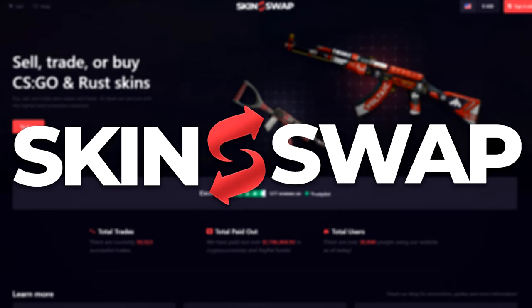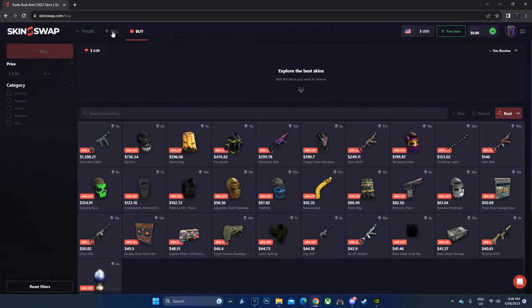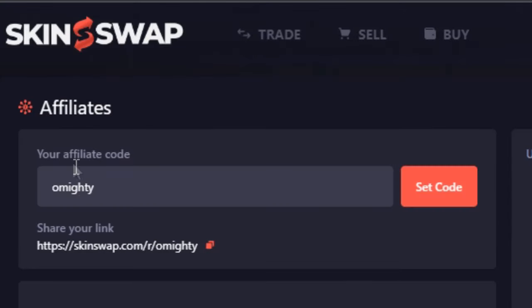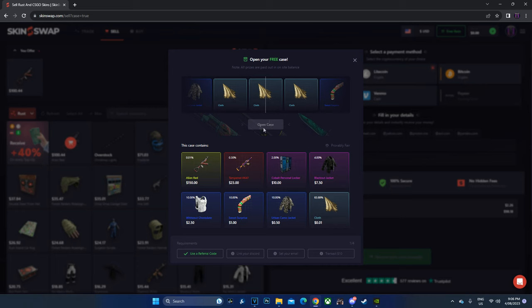This is a paid segment from skinswap.com. Log into Skinswap today to easily trade, buy, and most importantly sell skins. Skinswap even supports PayPal, so it's quite accessible for everyone. Don't forget to use my affiliate code OMighty to help me out. And also claim your free item at the top right of the website screen too.